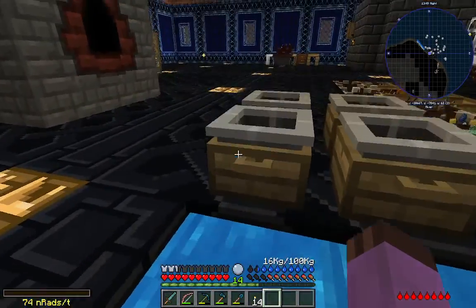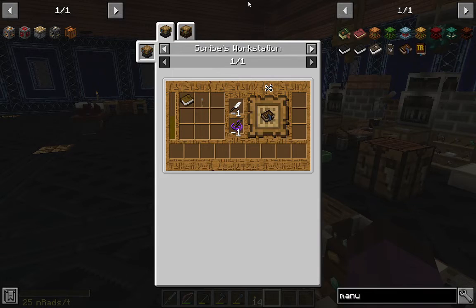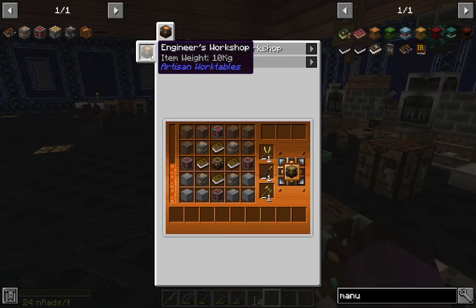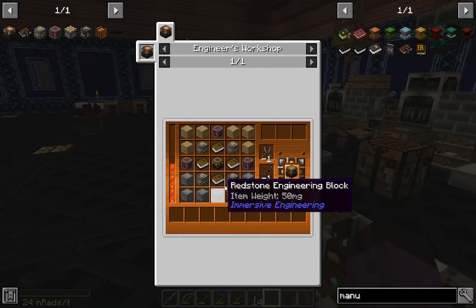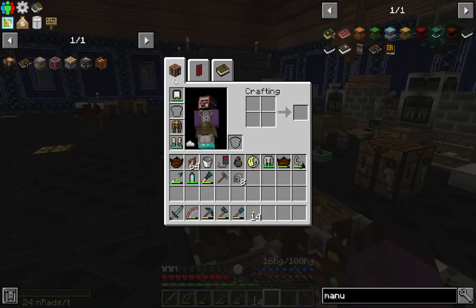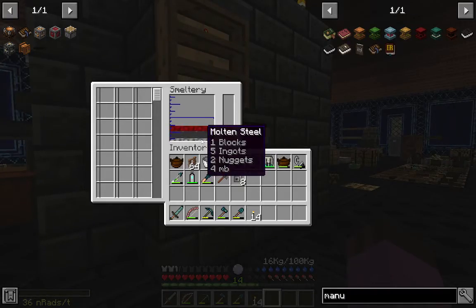I'm also going to need an engineer's manual. As much as I usually read the manual in my creative world, the engineer's manual has features that you just need it for. To make it I'm going to need the scribe's workshop. That's not too terrible — I just need light and redstone engineering blocks, which are things you'll need hundreds of in general. My next quest is the redstone engineering block anyway, so let's get that steel smelted.